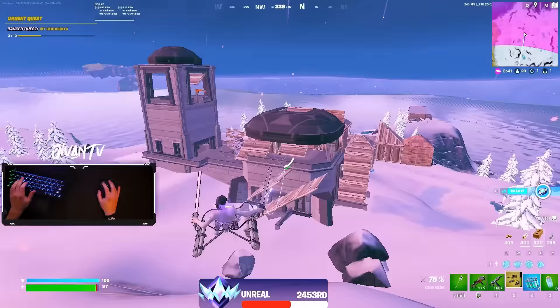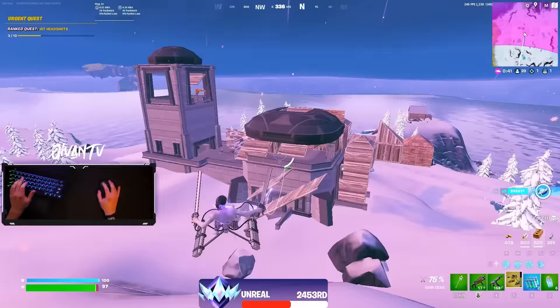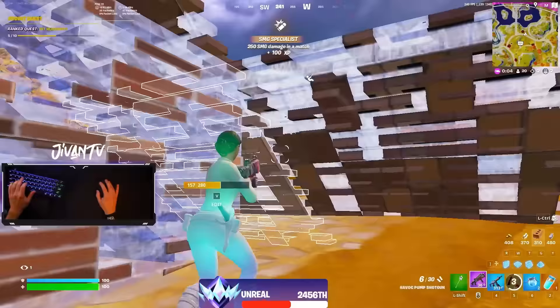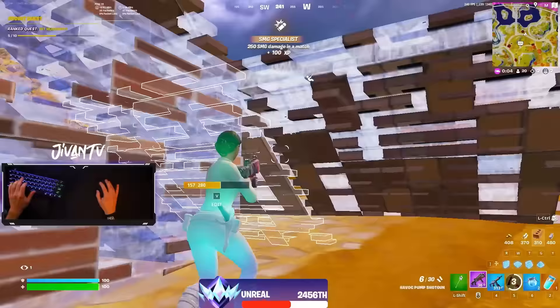Then I noticed some people fighting in the storm on edge of zone. If there's one thing you should know about this season, it's that third parties are way overpowered because of no siphon. So I went over there and got a free kill. Skip ahead — this was just like the craziest prediction. I don't even know how I saw the future like this.